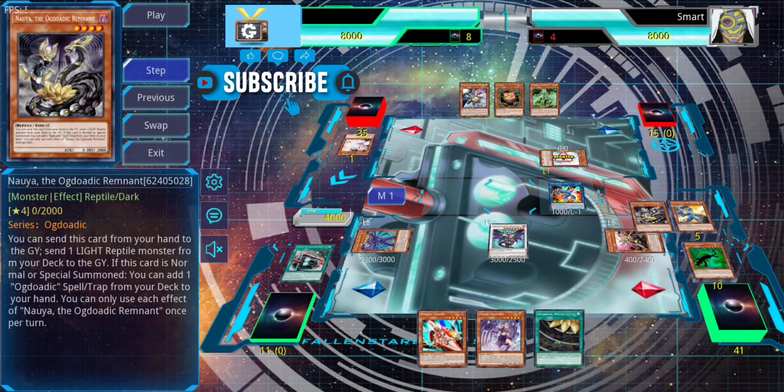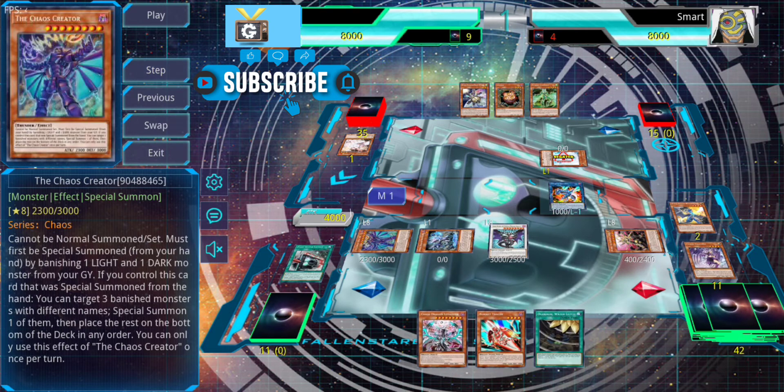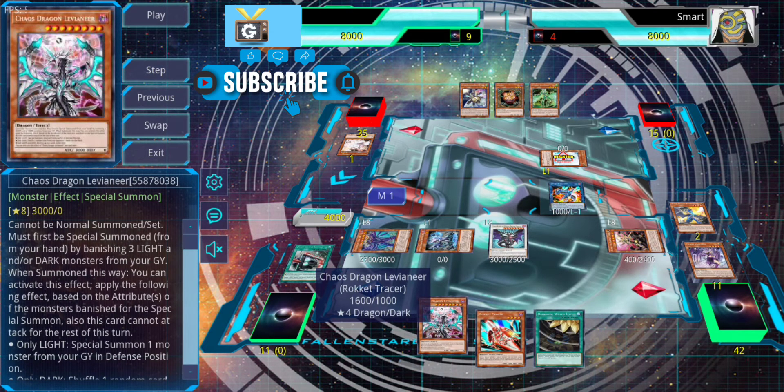We use Chaos Creator's effect to special summon Omni. A lot of people forget that Chaos Creator doesn't have to use your own banished monsters — if your opponent has banished monsters, like from Tri-Brigade, you can actually special summon their monsters as well. It really doesn't care whose banished monsters they are. So even if you only have two banished monsters yourself, you can use your opponent's. We get Omni, then use Omni to get Levianeer — but we're not using Levianeer to take a card from hand.